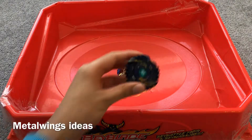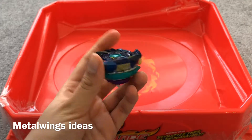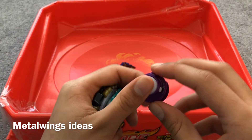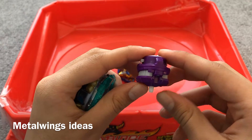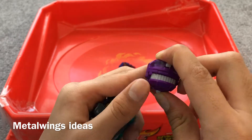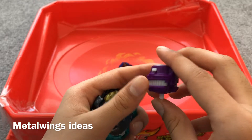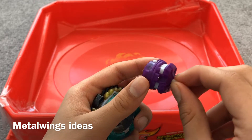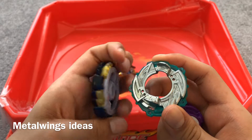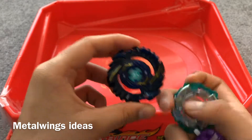That's Scalius. Now we have Shelter Regulars R3, a balance type. This is a really cool part about it — the performance tip. When it's in battle, it'll begin in attack mode. This is attack mode for the performance tip, and this is defense mode later on in the battle. It also has a five disc and its energy layer is pretty cool.